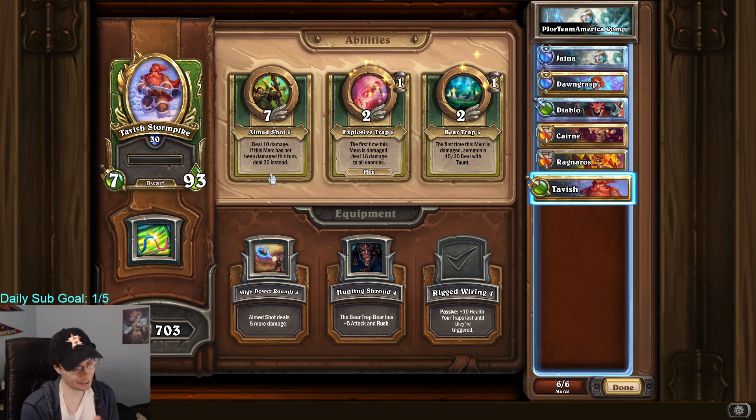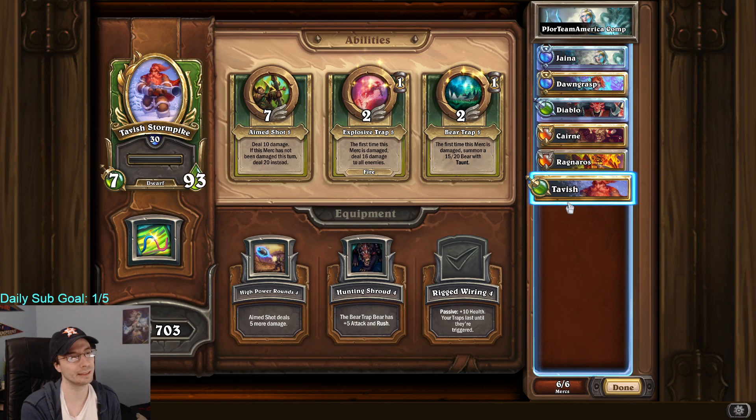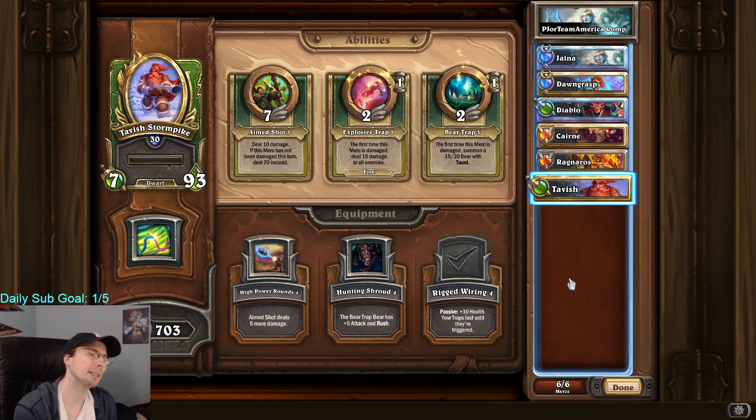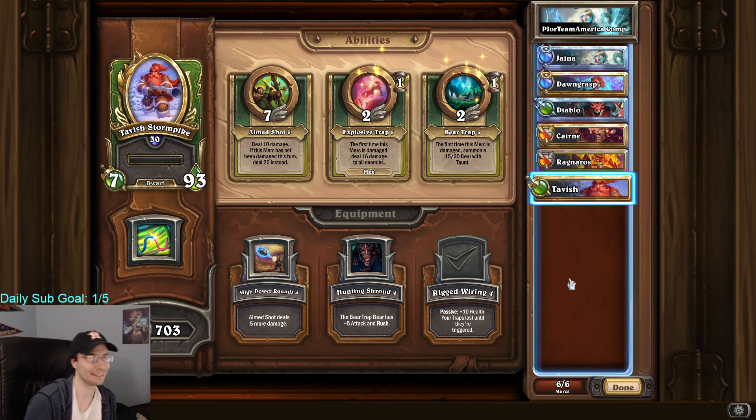A little information on how to play it. How I start is almost always Jaina, Varden, Tavish with Dawngrasp in the middle. When it comes to bringing off the bench — Diablo is probably the one you bring off the bench the least. What you want to do is bring in Cairn, and then have another character die, and then bring in Diablo. So you bring in Cairn, you Earth Stomp, someone else dies that turn, and then you bring in Diablo and you get to do the combo. It can be tricky for sure.